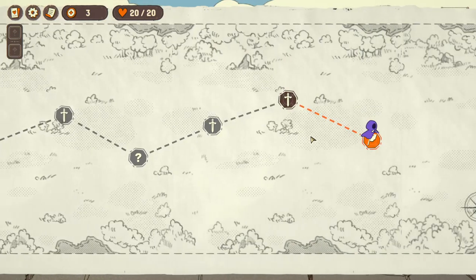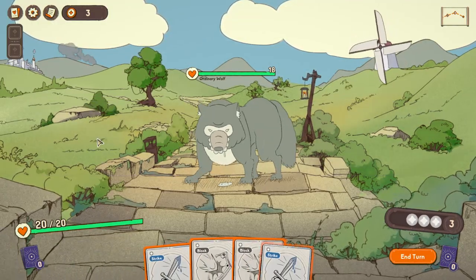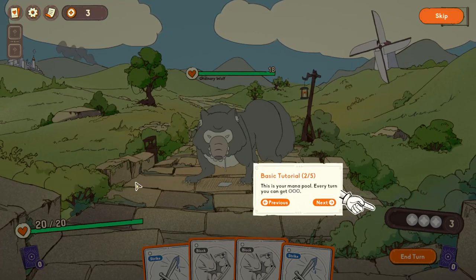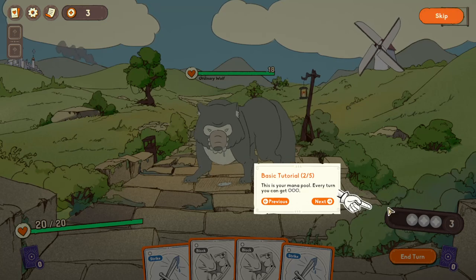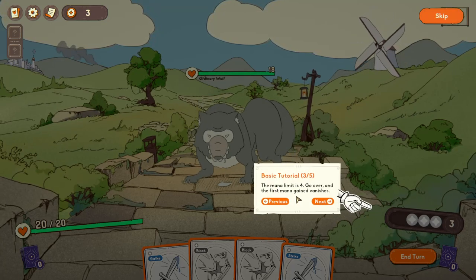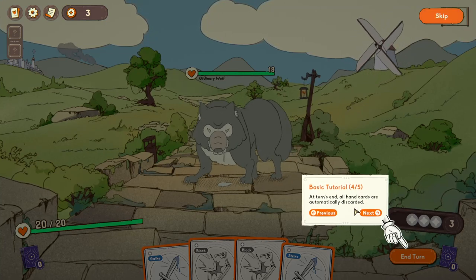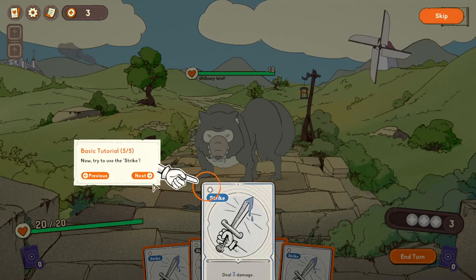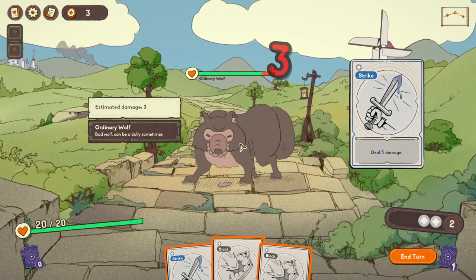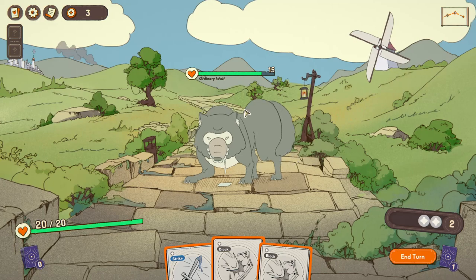Okay, a little tutorial here. This is the mana cost of the card, this is your mana pool - every turn you can get three, the mana limit is four. Go over and the first mana gain finishes at turn's end, all hand cards are automatically discarded. Try to use strike. It's going to use one of the three. The first-person perspective reminds me of old school RPGs.